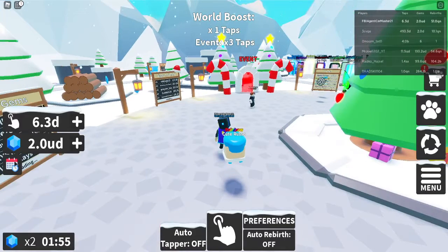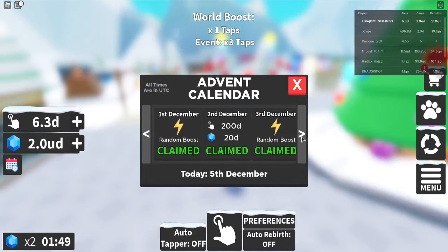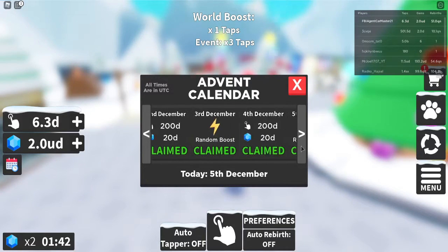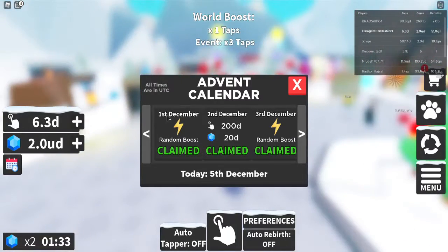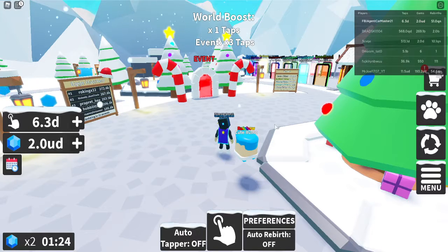And as well as that, came out this little icon underneath your stats here — this advent calendar. So every day you can redeem items. I actually missed one of them — I think I missed the 3rd of December. It says claimed, but I actually missed it, and it gives you cool perks. But on the 1st of December I was quite a noob at this game, because I'd literally started playing it a few days before 1st of December, and it gave me so much taps that I literally became rich from it, which ruined my game experience, because I wanted to get rich by myself. But anyway, that's one of the new things.